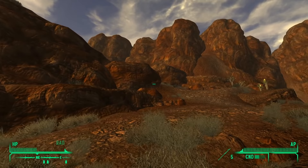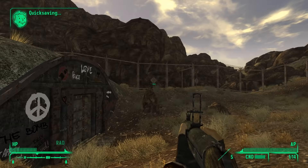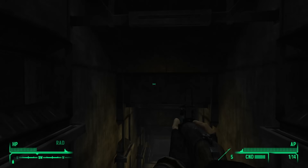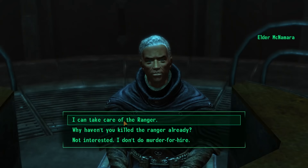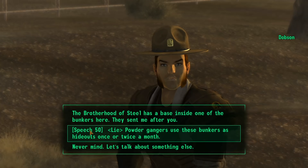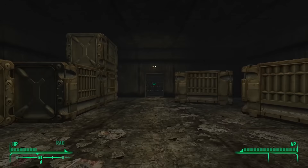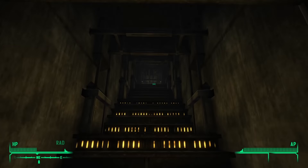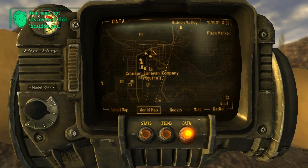My next objective was Red Rock Canyon. I arrived, made a mental note that they exist, and left. Thankfully, I had discovered Hidden Valley earlier, which made contacting the Brotherhood much easier. They locked the door behind me, which made an assault a fruitless endeavor. So I did as the Elder commanded and handled the NCR Ranger. But your belongings are not automatically given back — they're put in a chest, a chest that you must open. Every single item I had was now lost forever: my weapons, my armor, my ammo, my poison, even my caps.